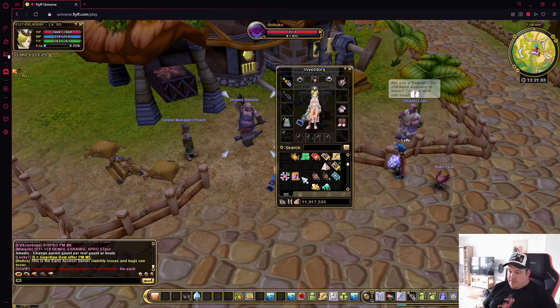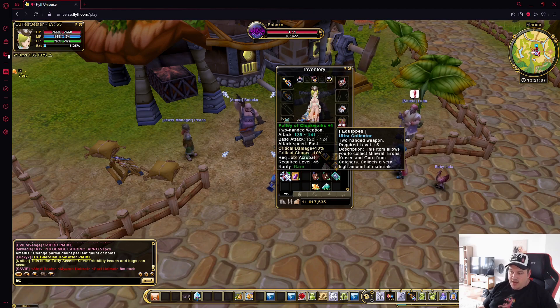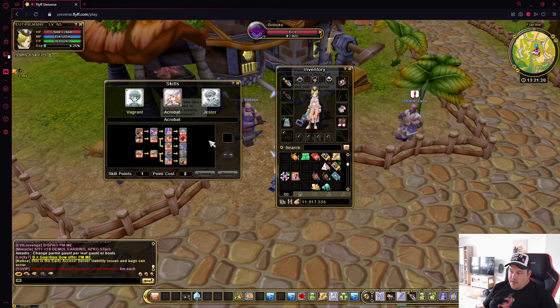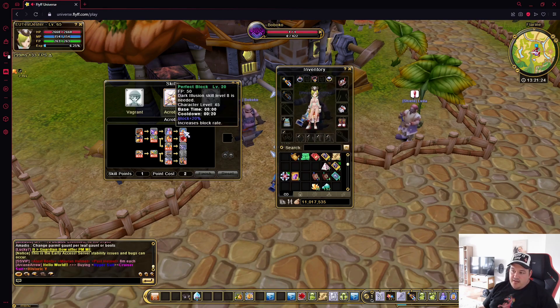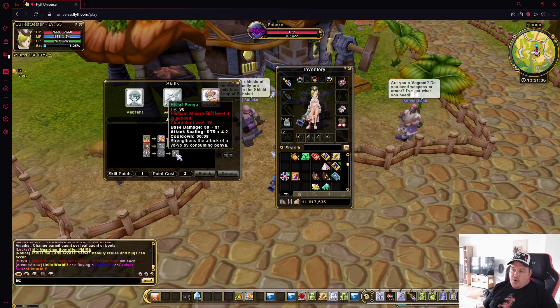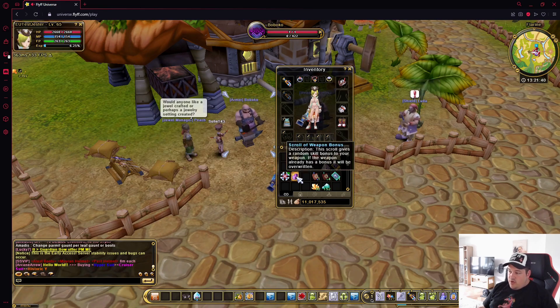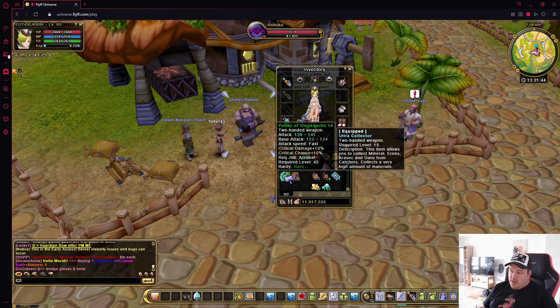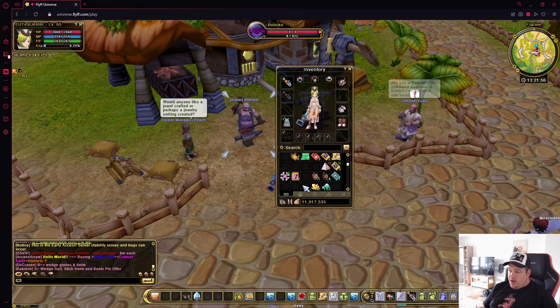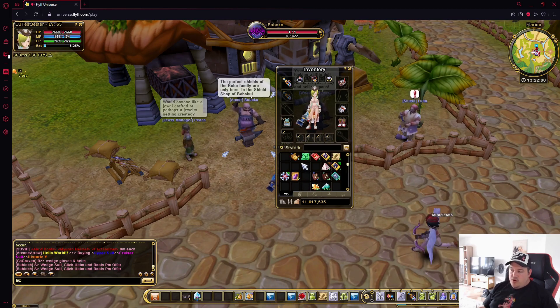The last upgrading option is not NPC-based but uses a cash shop item: the scroll of weapon bonus. Your weapon can have a bonus stat, and if it doesn't, you use the scroll to generate one. If you already have one you don't like, you can override it. You can get any bonus related to one of your skills, but your weapon level limits which skill bonuses are available — for example, a level 45 weapon can only get bonuses for skills below level 45. We used a scroll and received 'snatch damage plus 5%' as an example result.